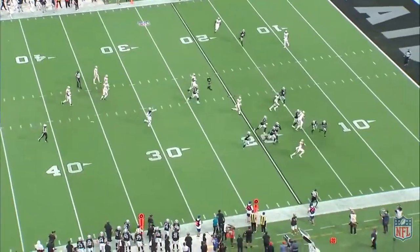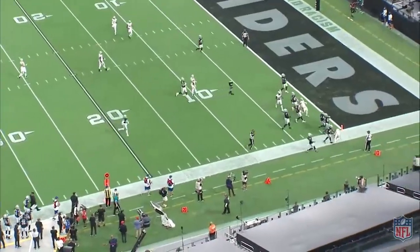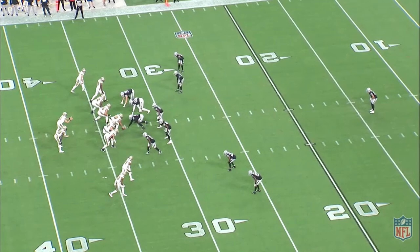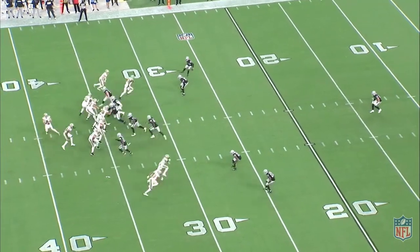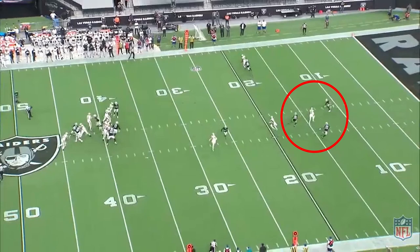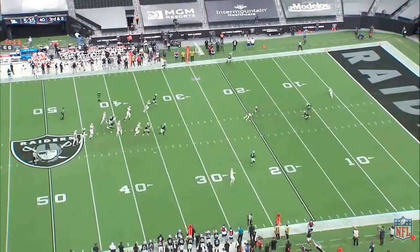This is an extra clean coverage read here because the Raiders are blitzing. Note how the seam from the number two receiver pulls both his man in coverage and occupies the defender. With the linebackers blitzing, that leaves nobody to defend the dig route. The receiver has inside leverage on his corner and it's a wide open throw.